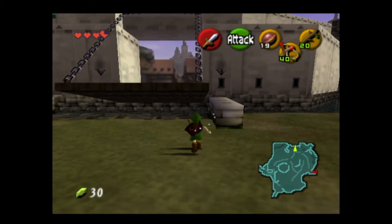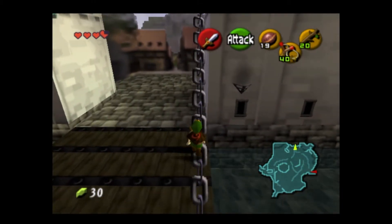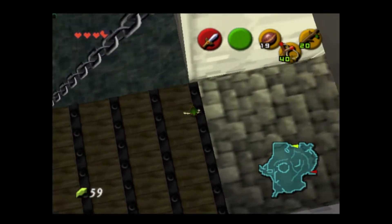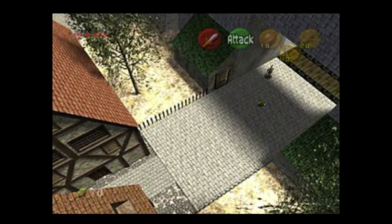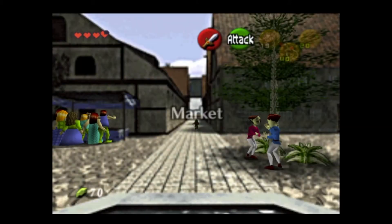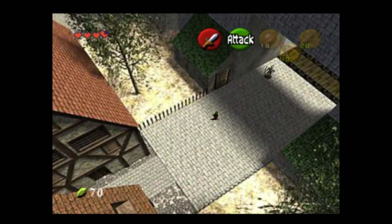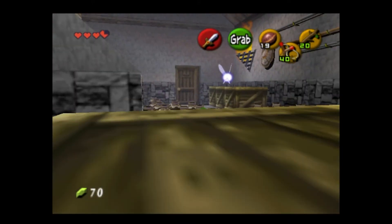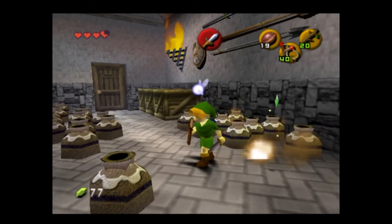Something we can do with this drawbridge is walk up this chain and actually get rupees from it, so it's always a good idea to do that. There's something we can do in here — you don't have to do it, but I'm going to. All these pots have money in them so you can smash them up if you want. Roll into this guy and we'll find a gold Skulltula!